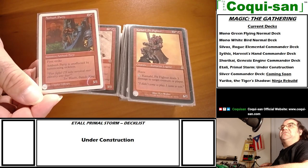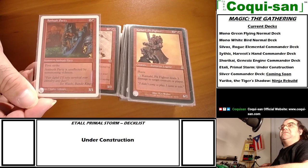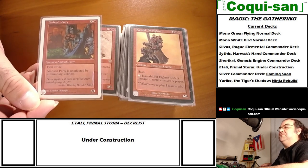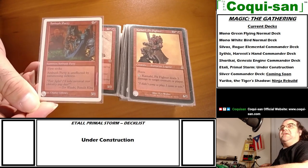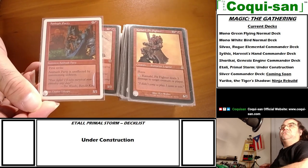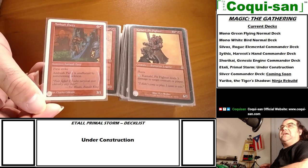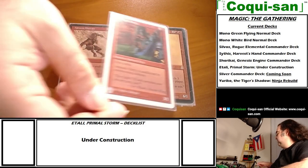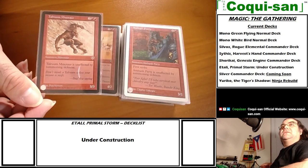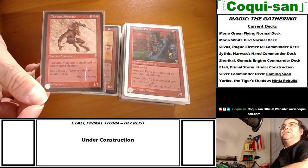Ambush Krotiq has haste and first strike - it's five mana, understandable since first strike is a white ability not red's natural ability. It's a 3/1, a little expensive, but having both first strike and haste is still a big deal and not something to overlook. Then there's the Talruum Minotaur - a 3/3 with haste for four mana, a nice chunky fighter.